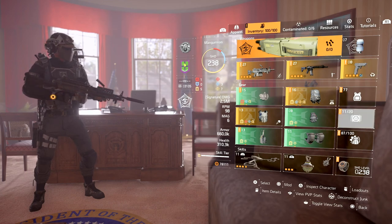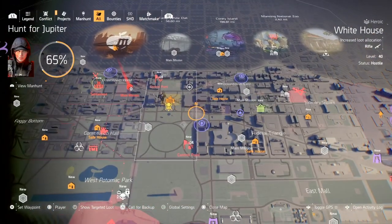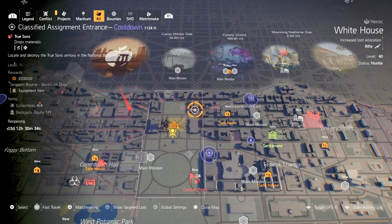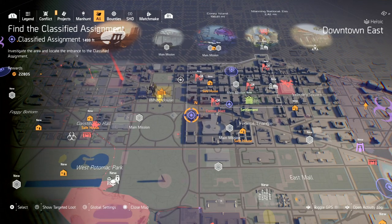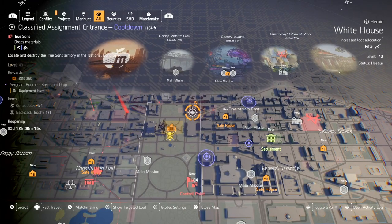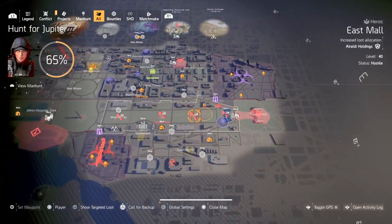First things first — if you have the season pass and you haven't done so already, go ahead and load up your menu and look at the blue dots for classified missions. Classified missions can be done during the week, they reset every week, and they give you items, collectibles, backpack trophies, and equipment.